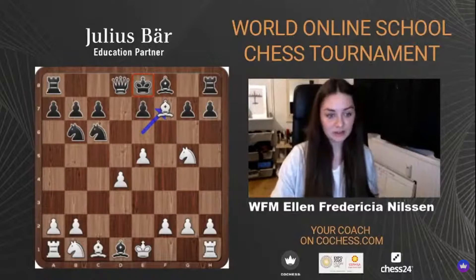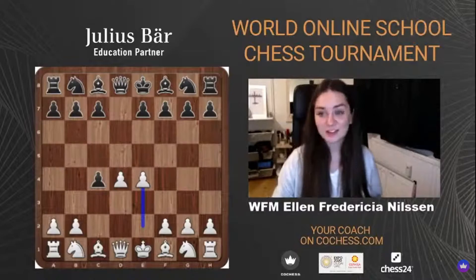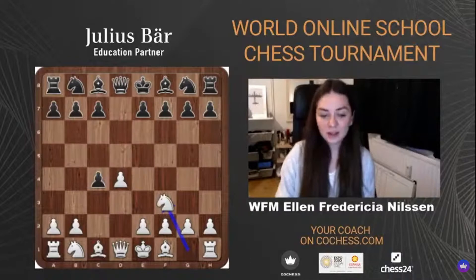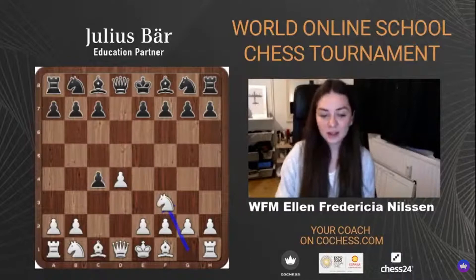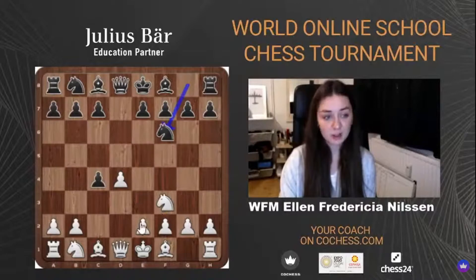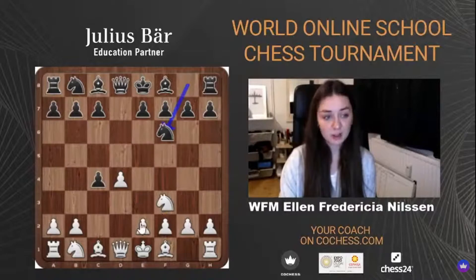So this is a very known drawing line that happens after 3.e4 and Nf6 — it can happen but does not necessarily happen. There is also the main line, which is Nf3. Nf3 very often transposes to the line we will be looking at with e3. Black can play Bg4, or Black plays Nf6 most of the time, mainly to stop this e4 push. So now White cannot play e4 anymore, and will once again go for e3.